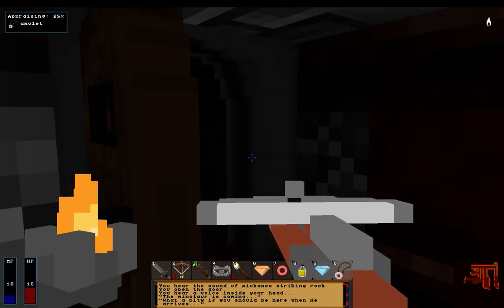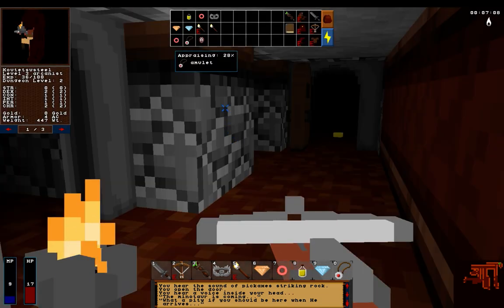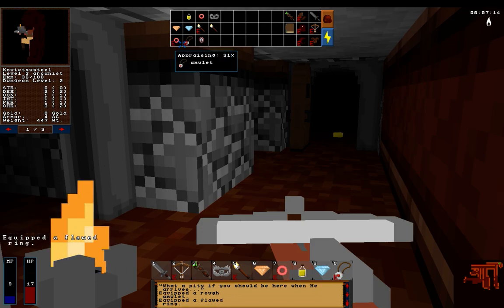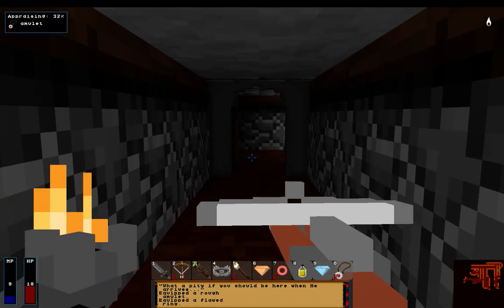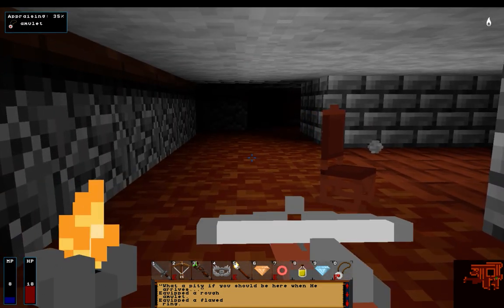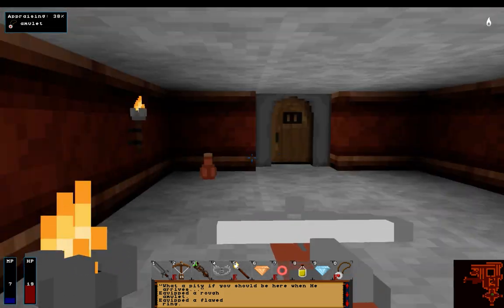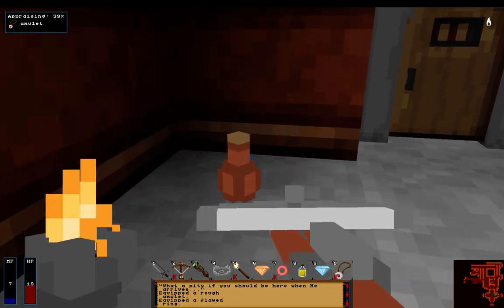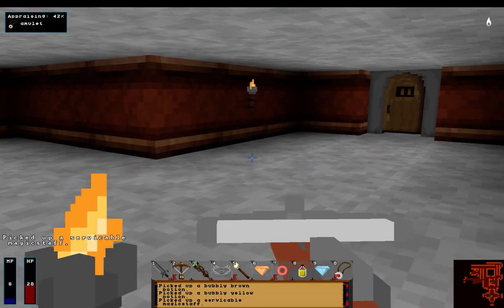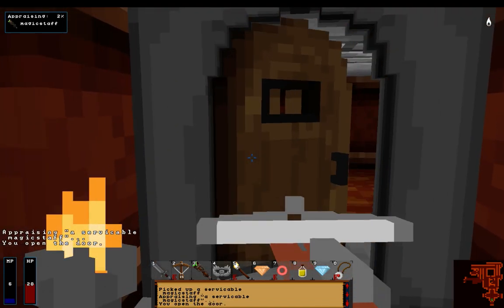No thanks. Man, that amulet is taking forever. I think I might just wear it - cause, like, what's the worst that's gonna happen? I will wear this ring as well. Gives me charisma! Can't say I'm exactly thrilled. I don't think I'm gonna go get those coins there. What's in here? There's a potion. There's another potion. And a magic staff - what do you do? We'll appraise you instead. You're probably a little more important. Oh, bread. Good.